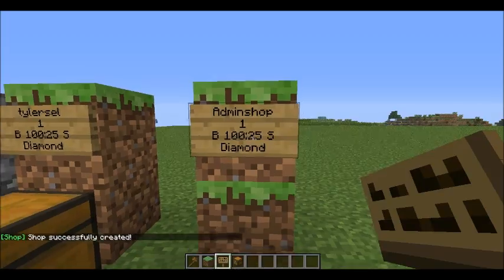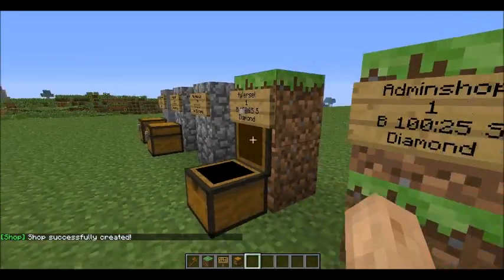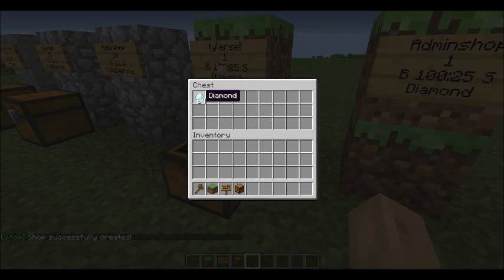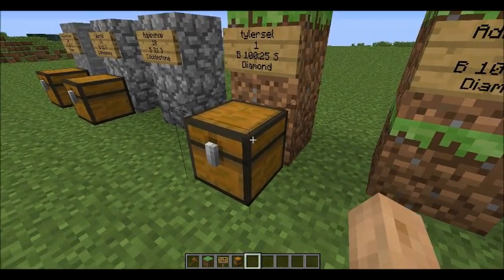The only difference between an admin shop and a normal shop is admin shop has infinite stock, so it will never run out. People can buy from it. Each time someone buys, 1 will go away from a normal shop. And if they sell it to you, you'll start stocking up. So that's how you do it.